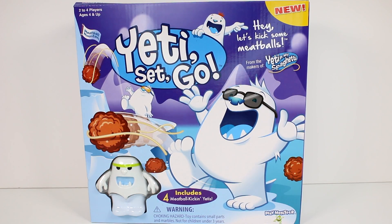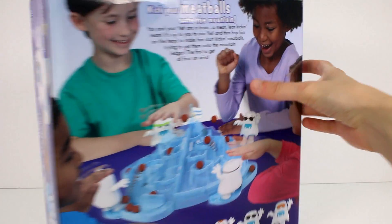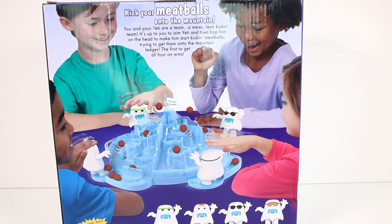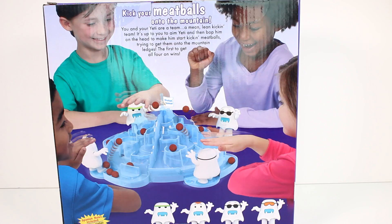This includes four meatball-kicking Yetis. Let's flip it around and see what it says on the back. It says: kick your meatballs onto the mountain. You and your Yeti are a team — a mean, lean, kicking team. It's up to you to aim your Yeti and then bop him on the head to make him start kicking meatballs. This looks so cool — trying to get them onto the mountain ledges. The first to get all four on wins. That looks so cool.